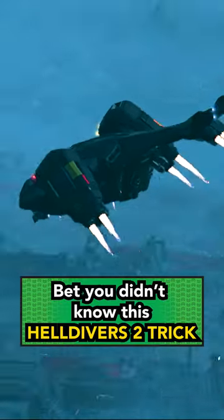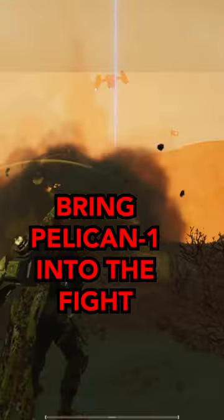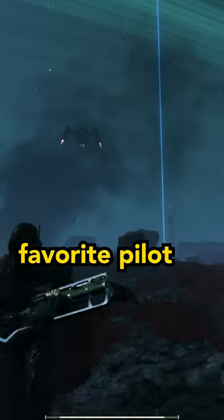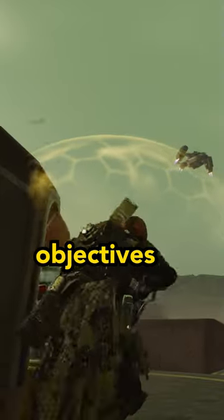Hey, dummy! Bet you didn't know this Helldivers 2 trick that lets you bring Pelican 1 into the fight. Using this trick, you can have everyone's favorite pilot watching your back while you hunt for samples and do optional objectives.